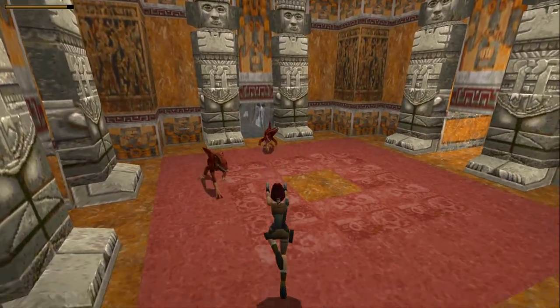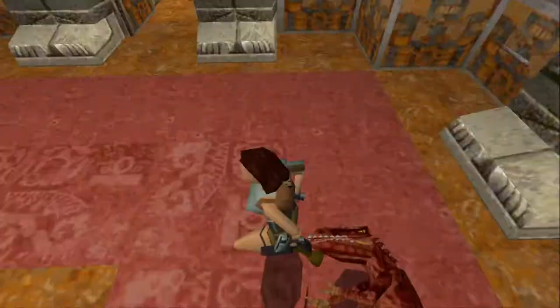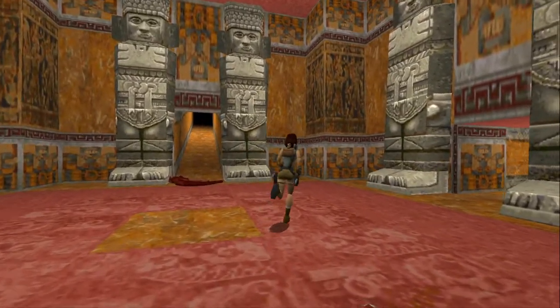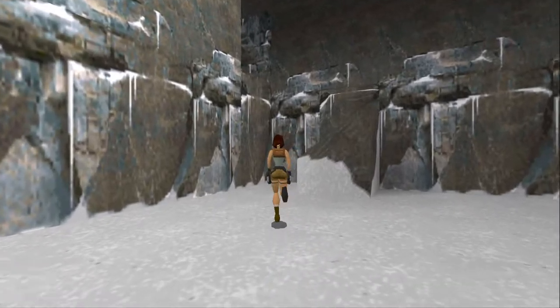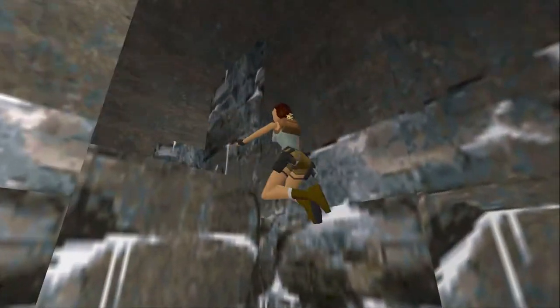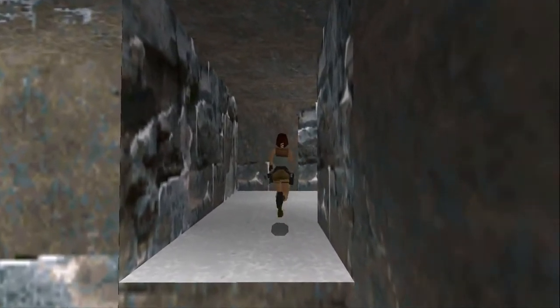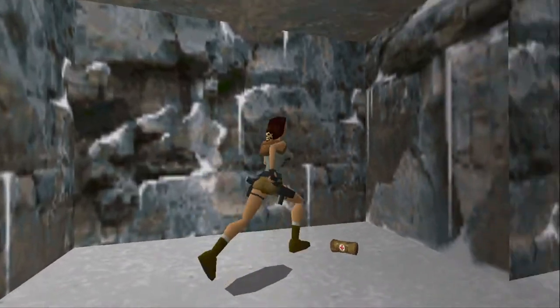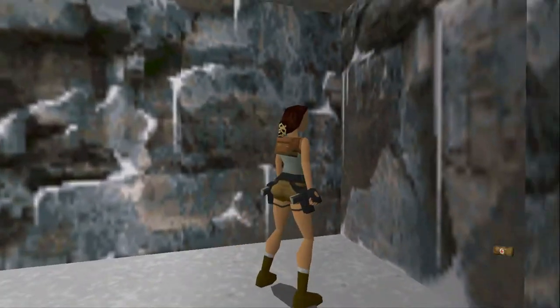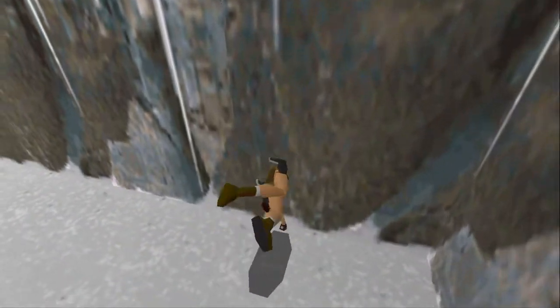Tomb Raider was this amazing culmination of various parts: platforming, puzzles, action, atmosphere, and exploration, all enhanced by the swashbuckling heroine Lara Croft. The first map in Tomb Raider, Caves, is near close to perfection in showcasing all of this game's strengths in an easy way for the player to learn the game's mechanics in a satisfying manner. Welcome to Map Analysis. I'm the Procurrent Gamer, and in this episode we'll be covering the first level in the original Tomb Raider, Caves.